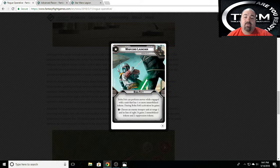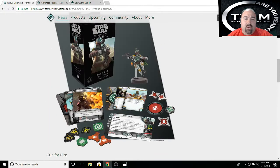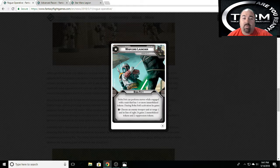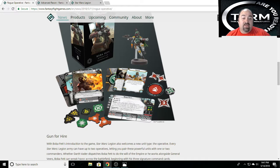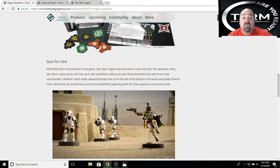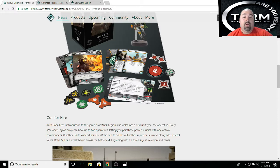We've got to pull up his special card — he has a Whip Chord Launcher. This is his Pip 1 command card, which is a free action. Choose an enemy trooper unit at range 1 and in line of sight; it gains two immobilized tokens and suppression tokens. These are the immobilized tokens — that's a new token. I don't know how they get taken off, whether you have to recover or if they're like Ion tokens where once you activate they all come off.